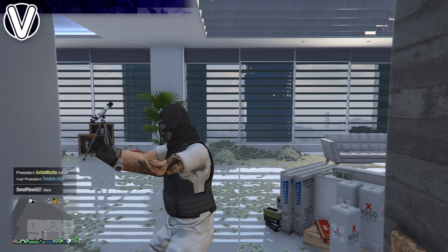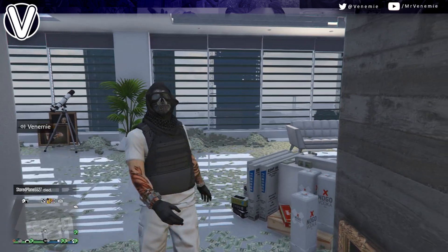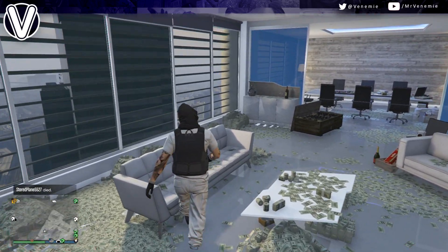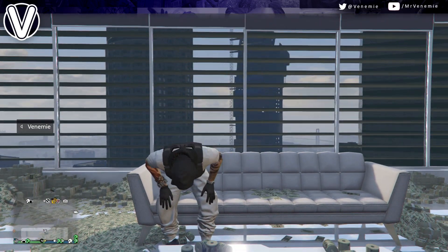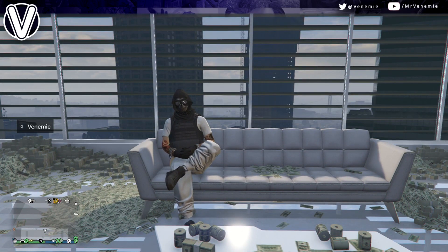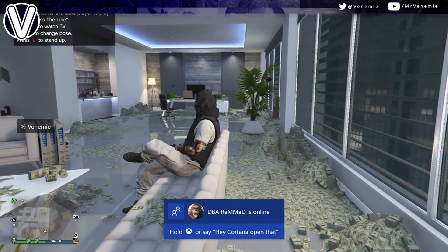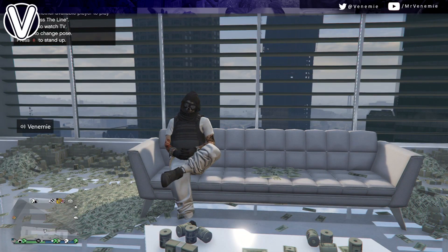Hello, this is your boy Venemy here. I really do hope you're all okay and having an amazing day. In today's video I've got another tryhard outfit for you, and this time we are using the white joggers. I like to call this one 'Skull Face' — it's a mix between a white and black color scheme. If you're new around here and like what you see, why not subscribe to join the family. Now let's jump straight into this.